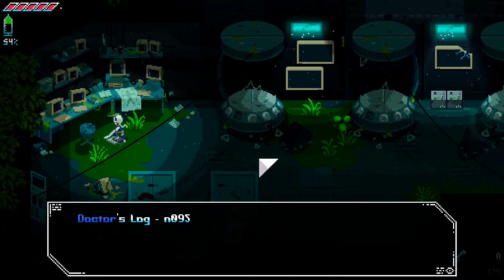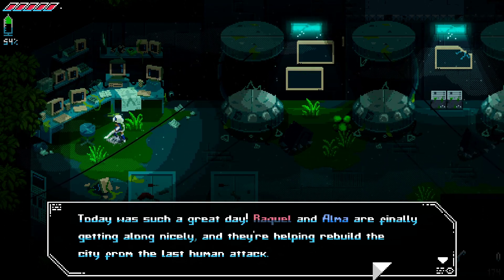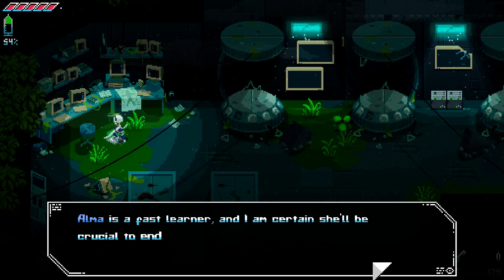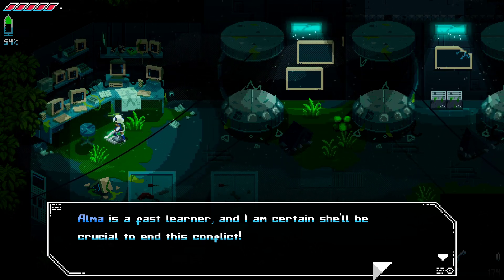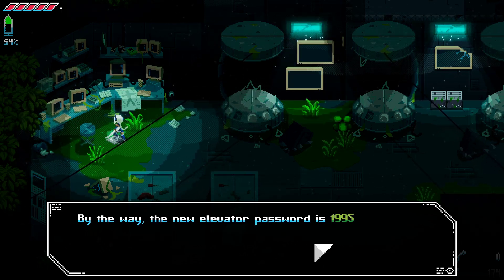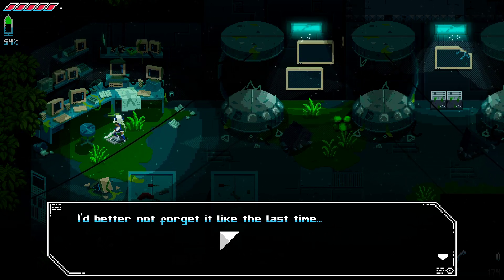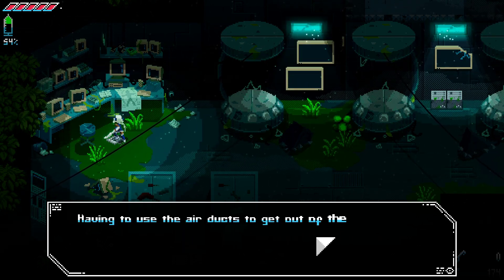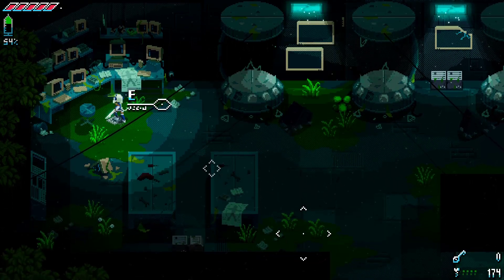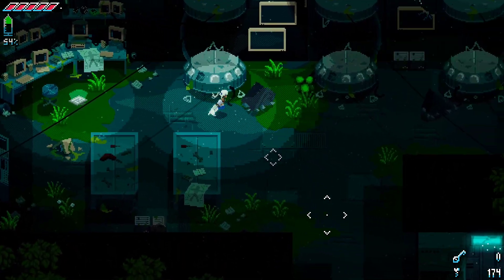Doctor's log number 95. Today was such a great day. Raquel and Alma are finally getting along nicely, and they're helping rebuild the city from the last human attack. Wait, human attack? Alma is a fast learner, I am certain she'll be crucial to end this conflict. Hoping to teach her more strategies in fighting. So there's non-human attacks? By the way, the new elevator password is 1-9-9-5. I better not forget it like the last time. Having to use the air ducts to get out of the lab definitely wasn't comfortable. Am I going to get stuck here and have to use the air ducts?